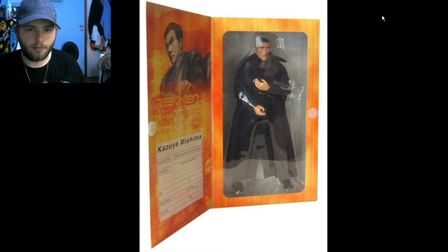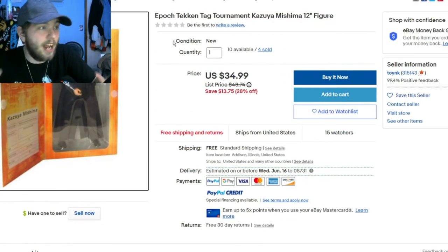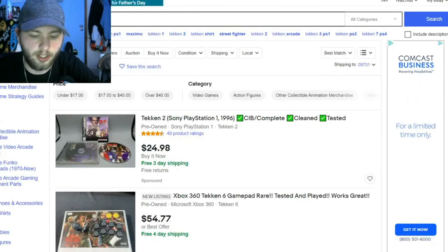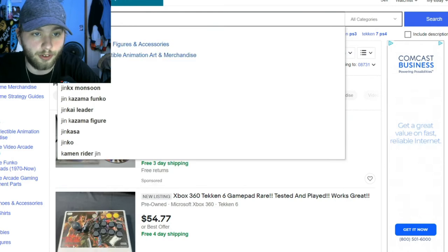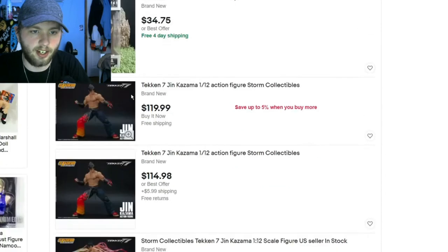I wish I was a kid again. For some reason the Kazuya is up — not that that's bad or anything. Anything Kazuya-related I have to get. But if you search the Jin Kazama version of the Epoch from Tekken Tag or Tekken 4 — there's two versions of it — I don't think he pops up. No, he doesn't, he's not there.